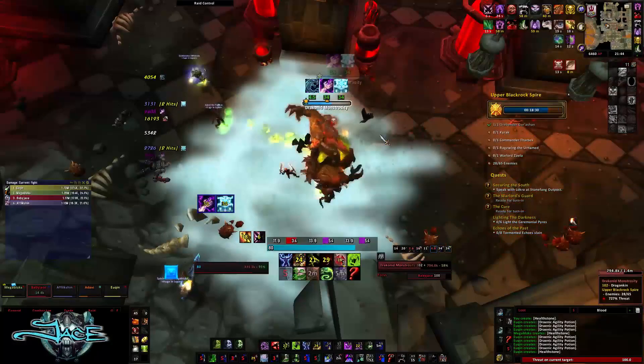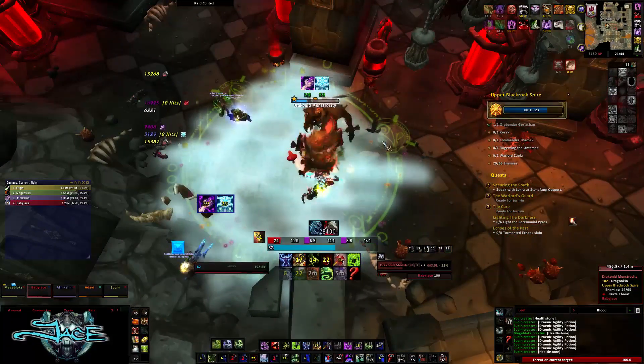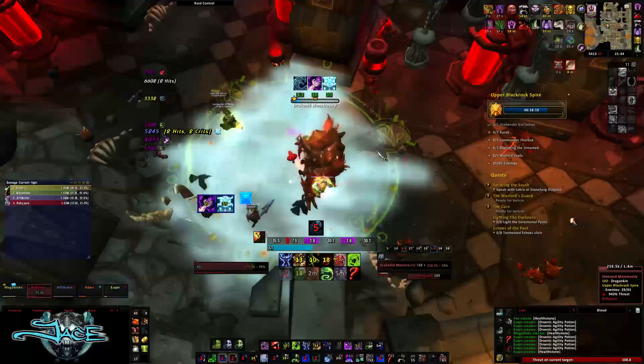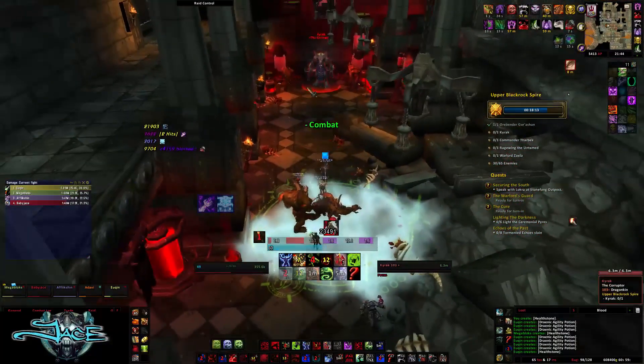If you have no purges in your group, you need to figure out how to kill them by chain stunning, or you need to get a purge in your group. Once you kill these two packs, go ahead and pull the boss.